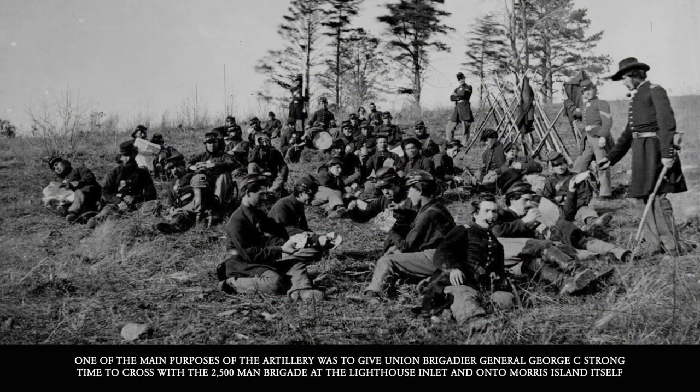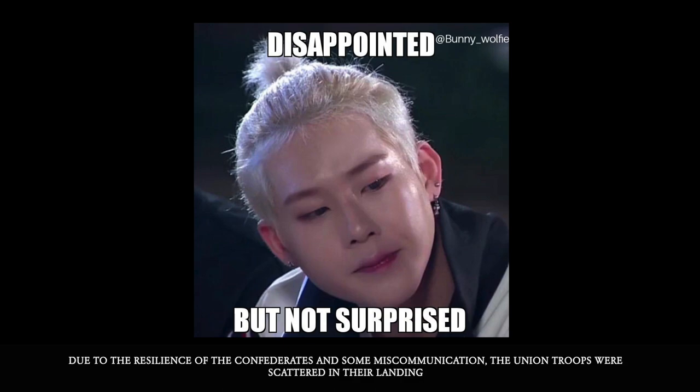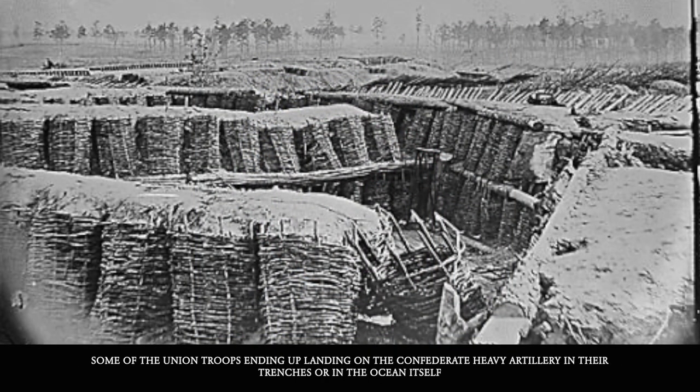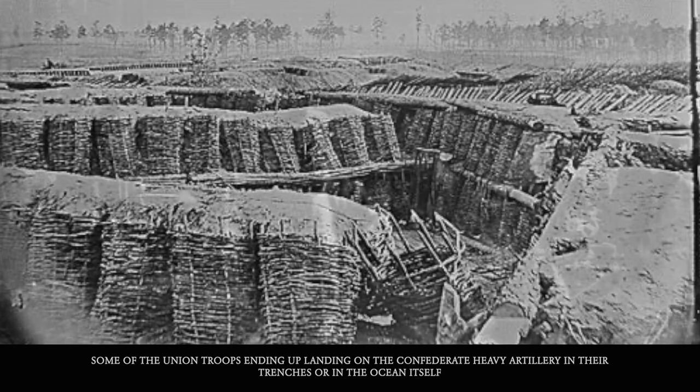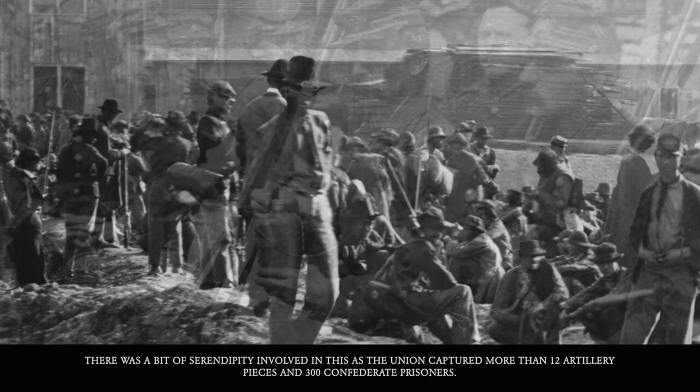One of the main purposes of the artillery was to give Union Brigadier General George C. Strong time to cross with his 2,500-man brigade at the Lighthouse Inlet and onto Morris Island itself. Due to the resilience of the Confederates and some miscommunication, the Union troops were scattered in their landing — some ending up on Confederate heavy artillery positions, in their trenches, or in the ocean itself. There was a bit of serendipity involved, as the Union captured more than 12 artillery pieces and 300 Confederate prisoners.